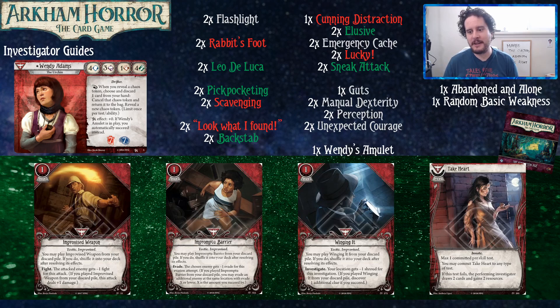This is a fun pack in the Forgotten Age — the first three cards give you a bonus for playing out of your discard. You just throw them away and get to use them later for better effects. They're all level zero, a little lackluster on fighting, but if you have fire axe or other damage cards it's pretty serviceable. The impromptu barrier, evading an additional enemy, and Winging It getting you an extra clue are all so good.